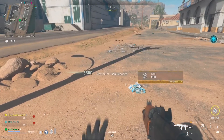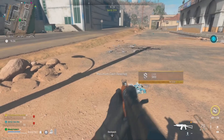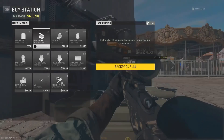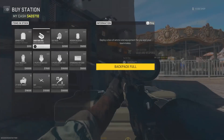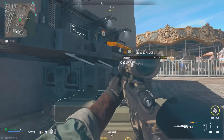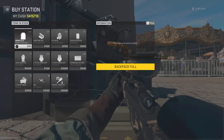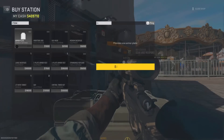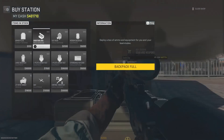If done correctly, the game will trip out and give you so much money — pretty much 600,000 or 1 million. After that, go to the buy station and spam the munitions box or the armor plates. I recommend the munitions box because it gives you more XP every single time you buy it, so use that and leave the armor plates for now.